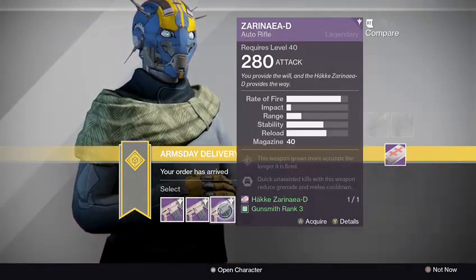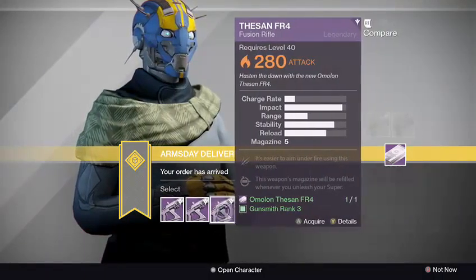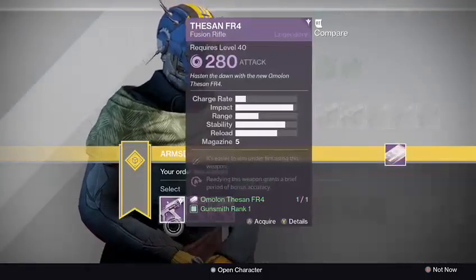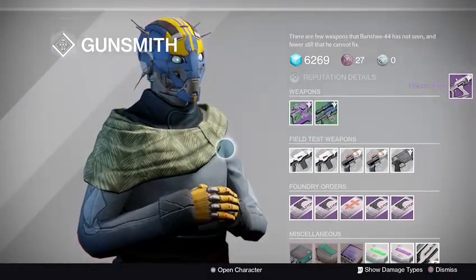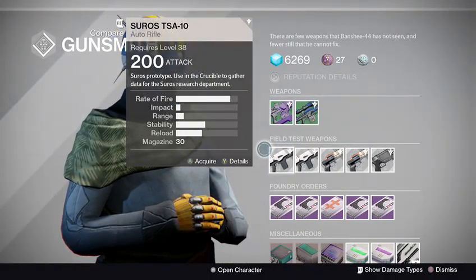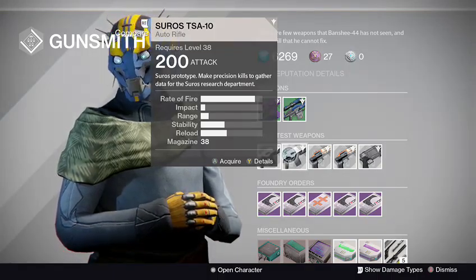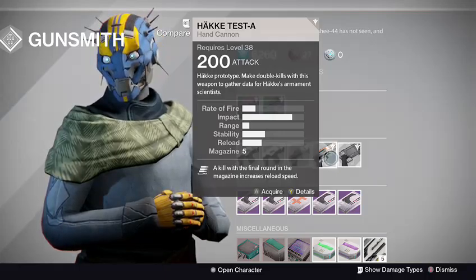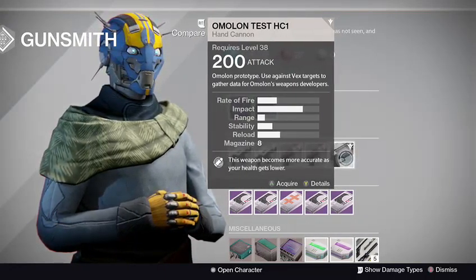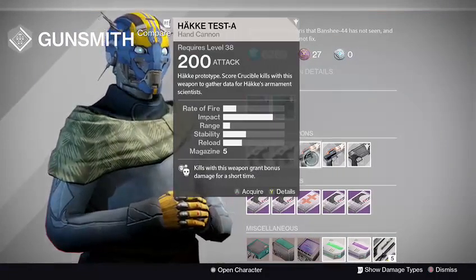I didn't know I picked up a bonus fusion rifle — I remember I got the one with Accelerated Coils. Let me pick this one and test the two out. All right, field test weapons this week: we got an auto rifle to use in the Crucible, we need to make precision shots with an auto rifle — we could use that in PvE. We got a hand cannon for the Crucible, a hand cannon to get double kills in PvE, and another hand cannon to use against the Vex. So one for Vex, one for double kills, one for precision in PvE, and an auto rifle plus a hand cannon for PvP — not bad.